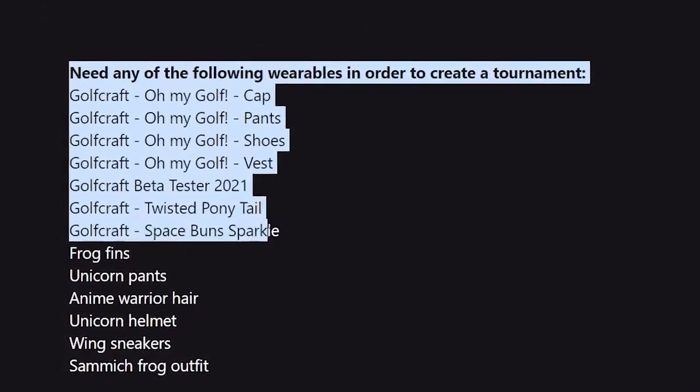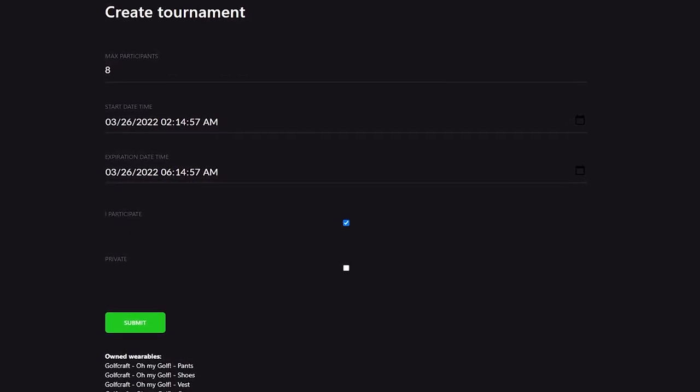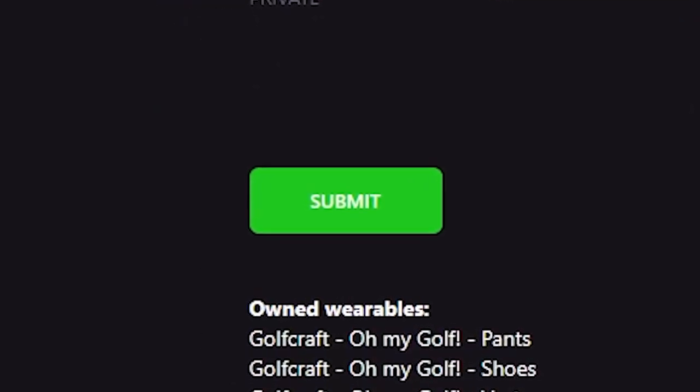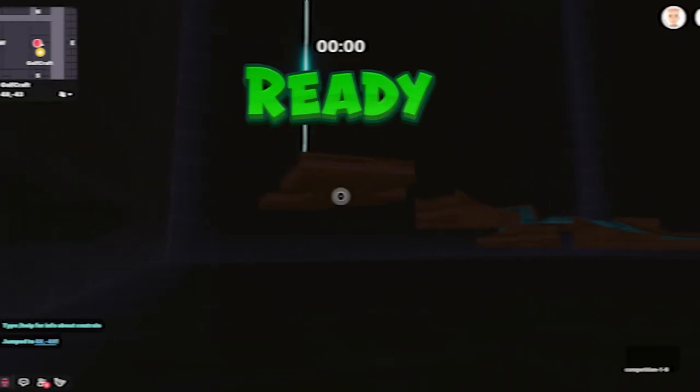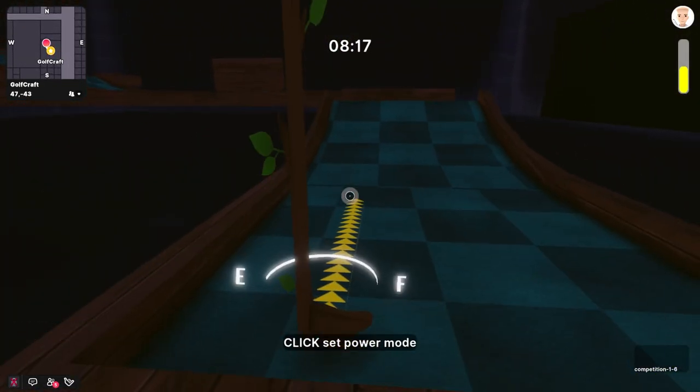To organize a tournament, you need one of the wearables listed on the GolfCraft website. Go to the GolfCraft website, choose the max number of players allowed, and check 'I participate' if you want to play. You can also set the tournament to private and add your friends' addresses. Press submit and the tournament will be created. For each user who completes your tournament, you will receive 4 fashion tickets — if you're a content creator, you can share the link and earn hundreds of fashion tickets to exchange for wearables to eventually sell.